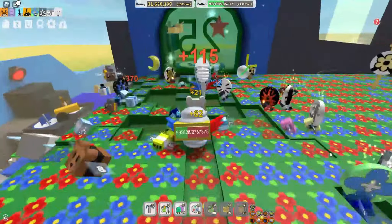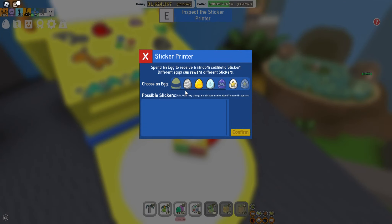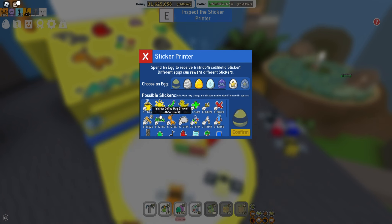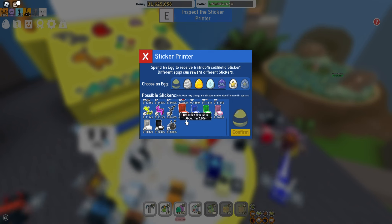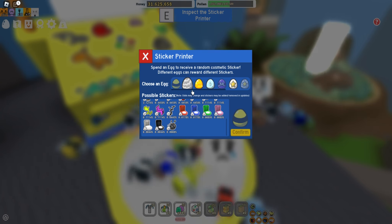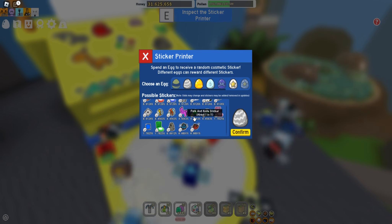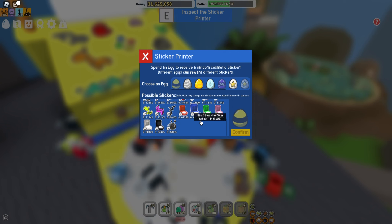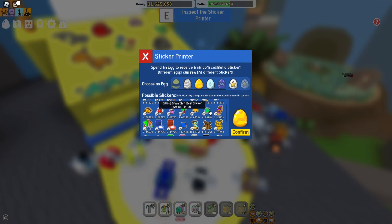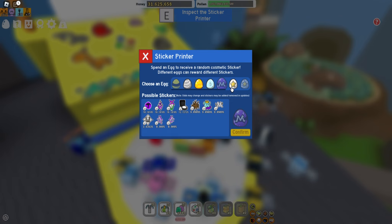First of all, in the 25B area you can find the sticker printer. If you give eggs, it can give you some stickers and some hive skins, which look very cool in my opinion. So thank you Onnit! You can get different stickers with different eggs, and for the hive skins you have a higher percentage the better eggs you use.